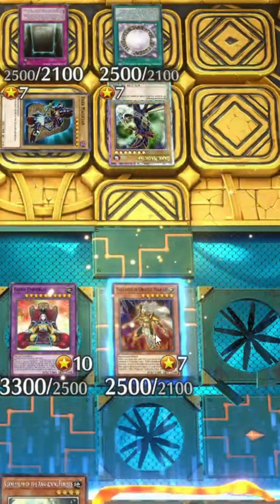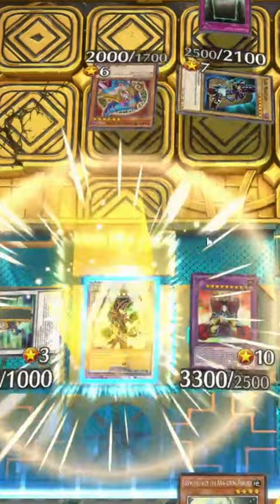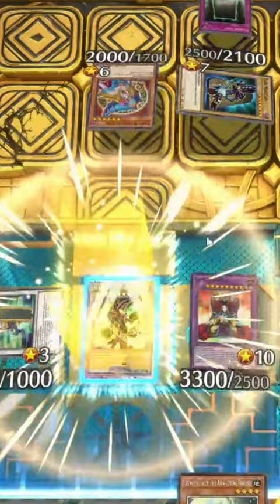Oh my god, I can destroy Oracle Mahad and then bring it back. Oracle Mahad comes out! Let's destroy a Dark Magician! And then we'll use it to steal your Dark Magician! Because now I'm going to steal another Dark Magician!